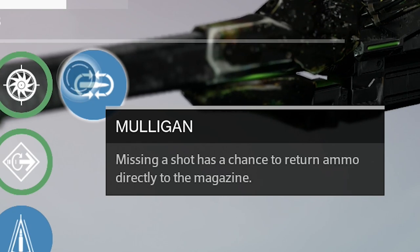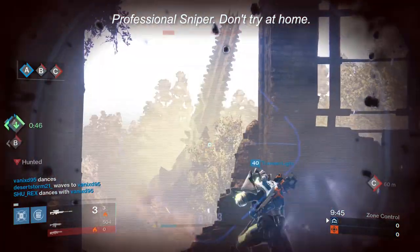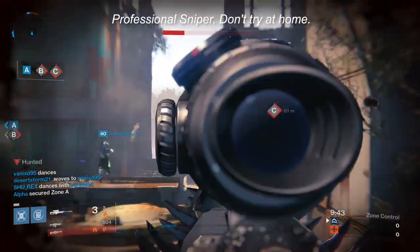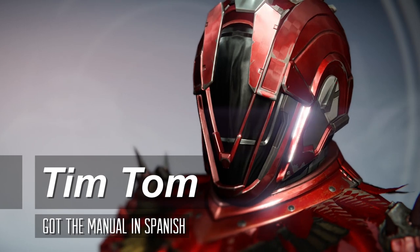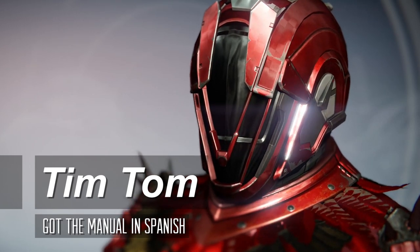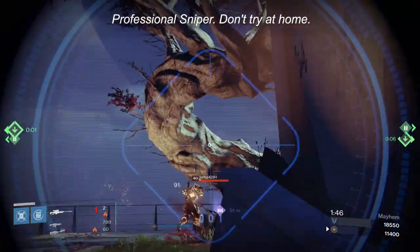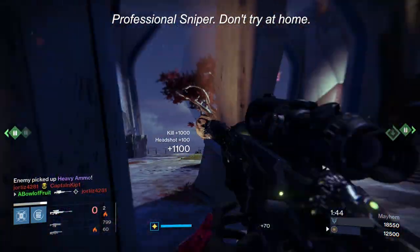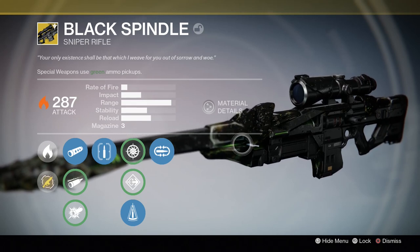The most important perk to me is Mulligan, letting me do over my horrible shots again and again until I horribly fail. I rate 8 out of 8, mate. The instructions were unclear — I got my Spindle stuck in black. That sounds vaguely sexual, doesn't it? Just in case you're a little slow and didn't pick up anything I've been saying, get the Black Spindle or have a life full of regret. Your choice.